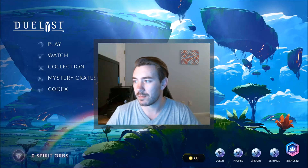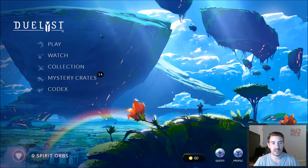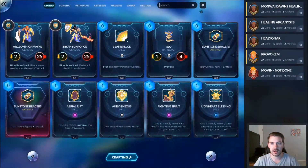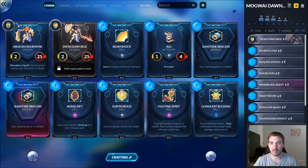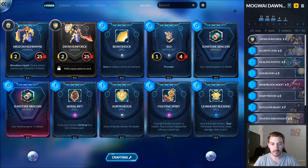Today we are going to be playing Mogwai's list, Dawn's Healing, which is another Ziran deck. I've been wanting to play with her a lot and now I finally have the tools. He put out this deck list and I've played a handful of games and it's been working out pretty well. I'll leave a link to the deck list in the description as well as a link to Mogwai's channel — if you don't already know who he is, go check him out, he's awesome and puts out a lot of great Duelist content.